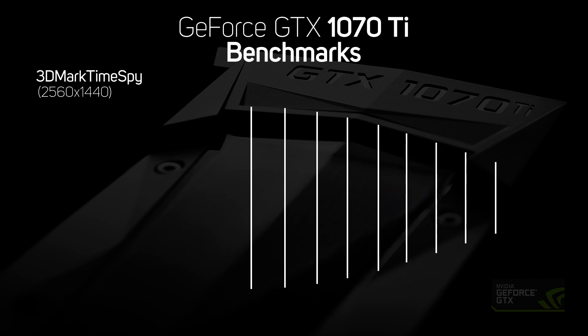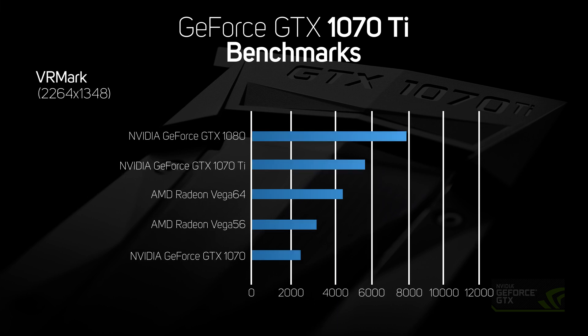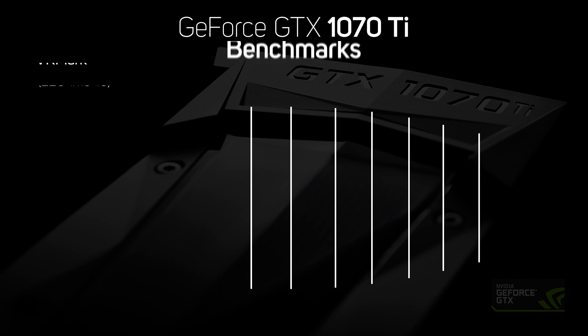All five of the graphics cards are VR ready, so we also ran the VRMark test by FutureMark to see how fast they really are for VR gaming. Once again, the 1070 Ti proved a real champ, with the second highest score, speeding past the much more expensive Vega 64 card — showing that if VR is your thing, an Nvidia card is the way to go.